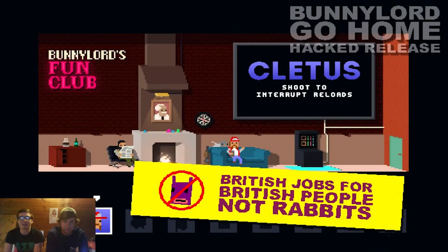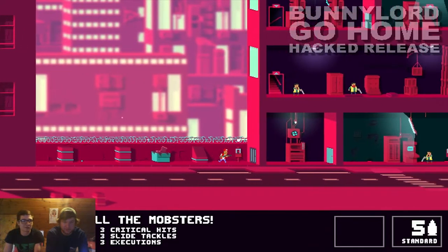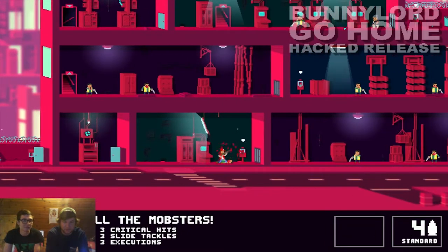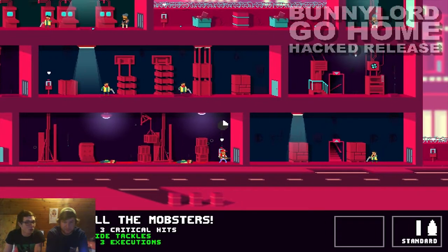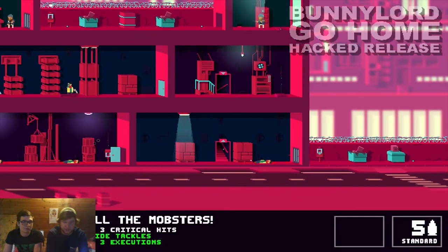British Jobs for British People, not Rabbits. Now your secondary objectives are do three critical hits, three slide tackles, and three executions - you're already well on your way to two of those. Sorry, the camera is poorly placed so you won't be able to see all of them. You've got all of your executions and slide tackles, so you've just got to do the critical hits now. I'm not the best at taking cover, so I just shoot first and ask questions later.